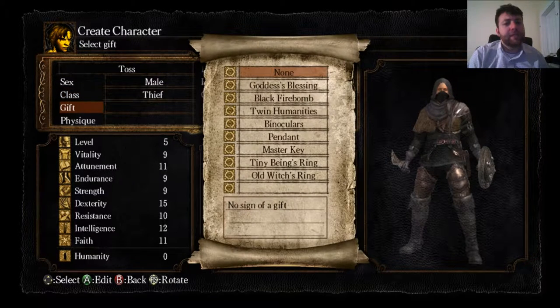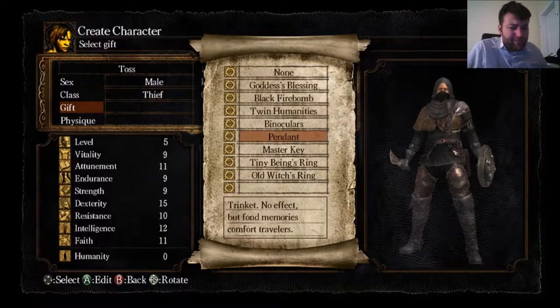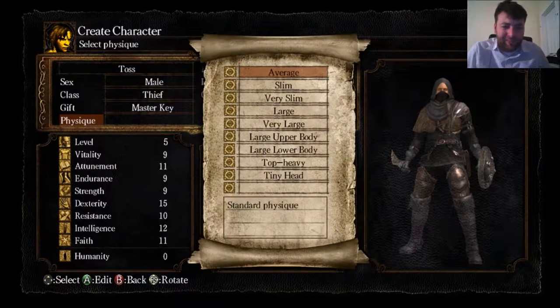Gift. The go-to is always Master Key. I think we're going to do Master Key, just to get through Blighttown maybe. I haven't decided if I actually want to use it, but I probably will.